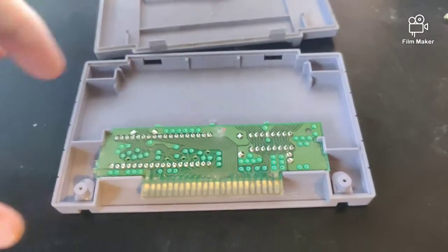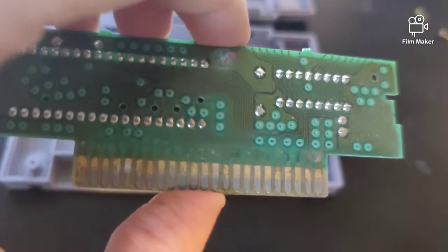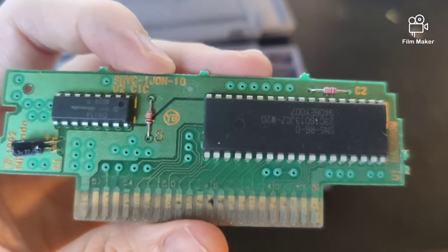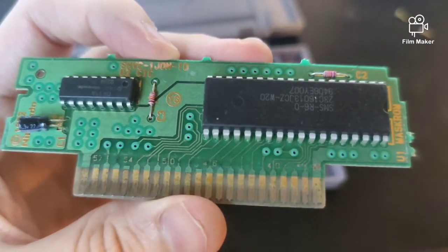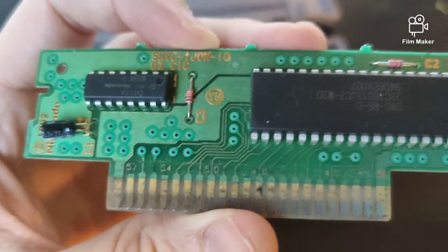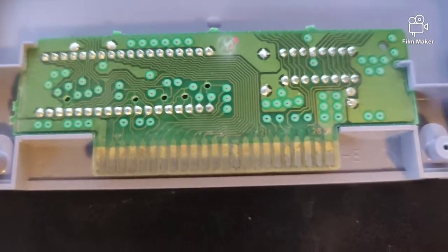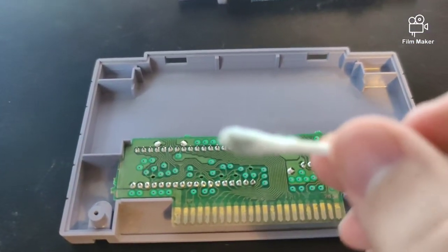We took it apart — you can see both sides. It does look pretty dirty, so we'll give it a good cleaning. Here's the board side — it looks real to me, just really dirty and crummy. My recommended cleaning is rubbing alcohol and either a Q-tip or some retro video game cleaning utensils. I'll be right back and show you after it's cleaned. Done cleaning — looks a little better, got some gunk off.